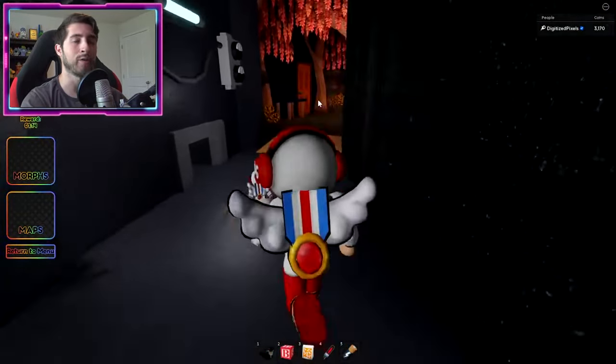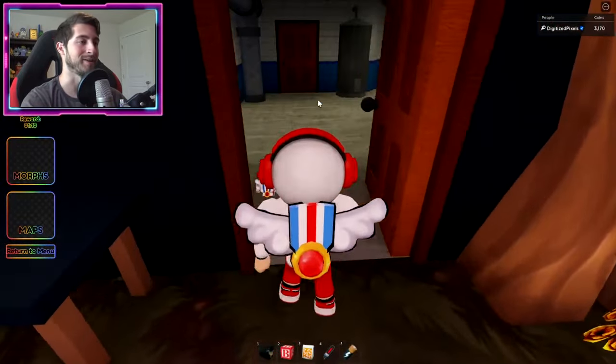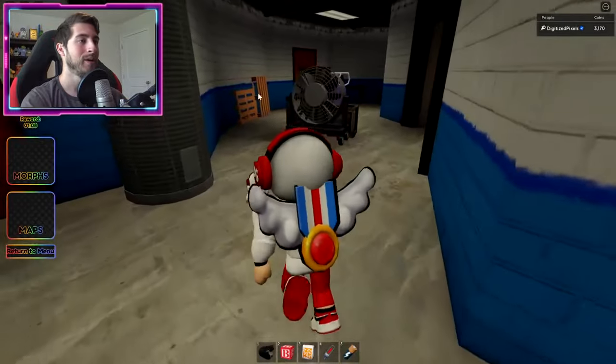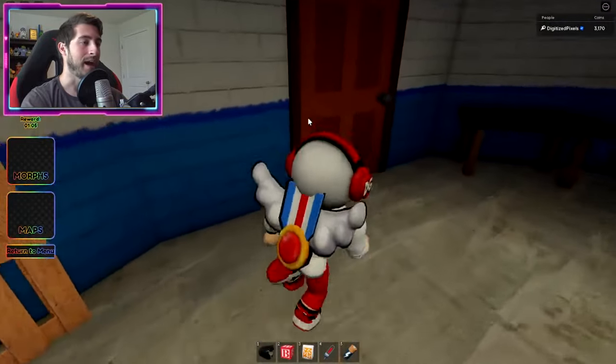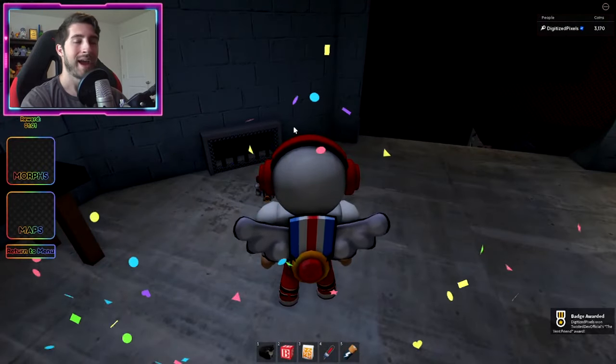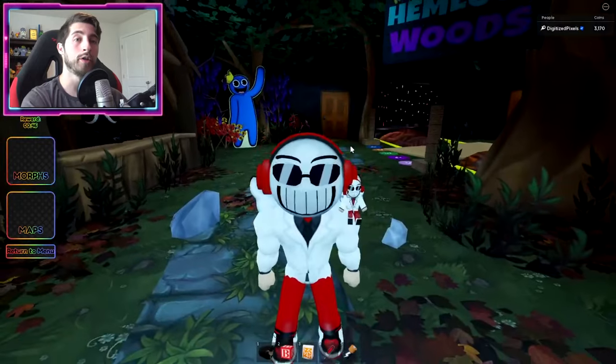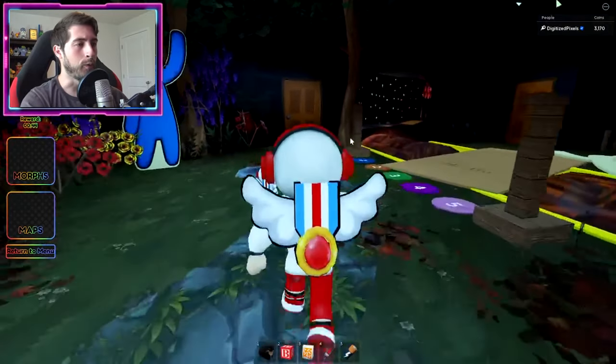The Vent Friend: go ahead forward through this door, follow this way — the Vent Friend, our fellow Among Us crewmate. Go through this door and then the next door, and in this room should be Purple. Go ahead and click on them — they will disappear because you just saw them vent and now you're reporting them.